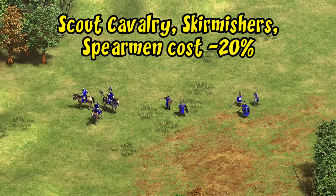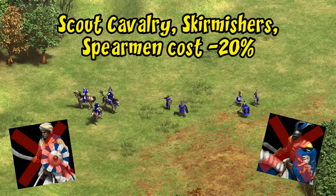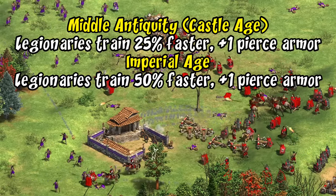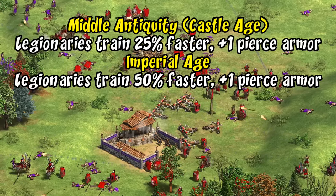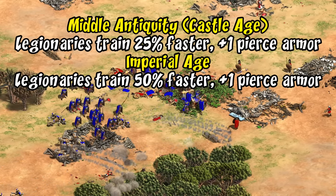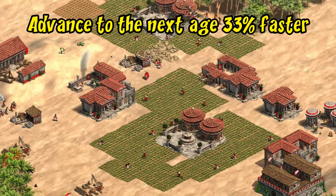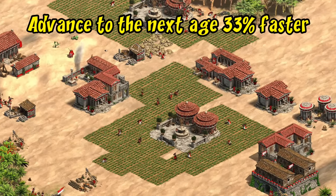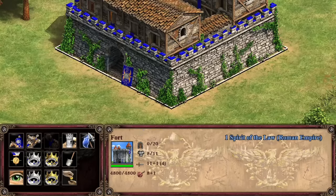Their next bonus is scouts, skirmishers, and spearmen cost 20% less — this feels very Byzantine, and of course they were the Roman Empire, so that makes sense. Including scouts here instead of camels is a nice touch, as while the Roman Empire doesn't have access to camels in the mod, this actually gives you the option of a nice scout opening. The Roman Empire also has pretty decent cavalry in the early to mid game, though they are missing the paladin equivalent upgrade. Two bonuses are lumped together for their Legionaries: they train faster than for other civilizations at the barracks — especially in imperial age — and they gain plus one pierce armor in Middle Antiquity and another pierce armor in imperial age. This really pushes you toward your easy-to-mass and versatile Legionary unit. The last bonus is 33% faster advancing to the next age, which pairs nicely with a scout rush into heavy cavalry or even a fast castle into infantry and siege.